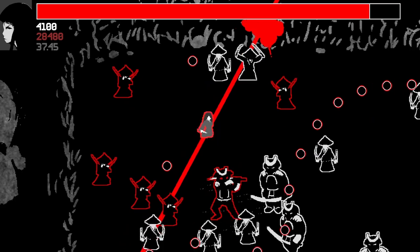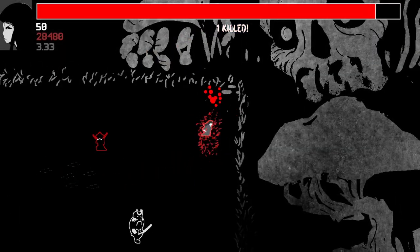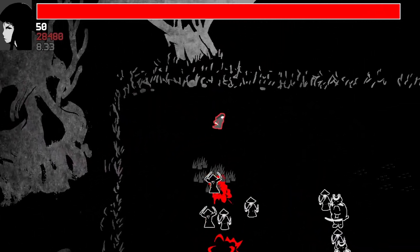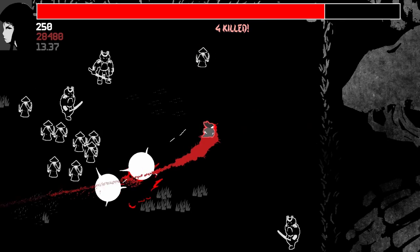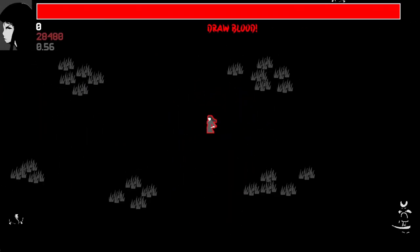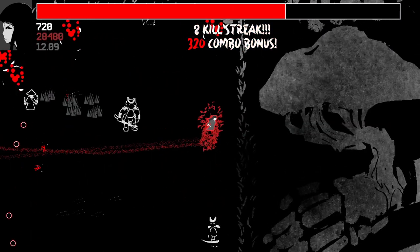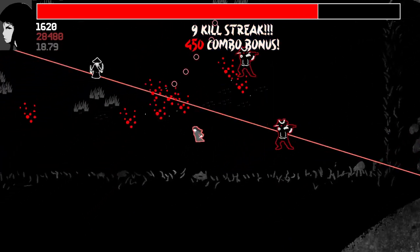You can use the drawing ability just to move, since it basically offers you invulnerability, and the slow-mo gives you extra time to think. You can use it to escape almost any situation. The archers oftentimes kill me. I probably do better in this game if I didn't let the enemies build up like I do, but I feel like that's the secret.